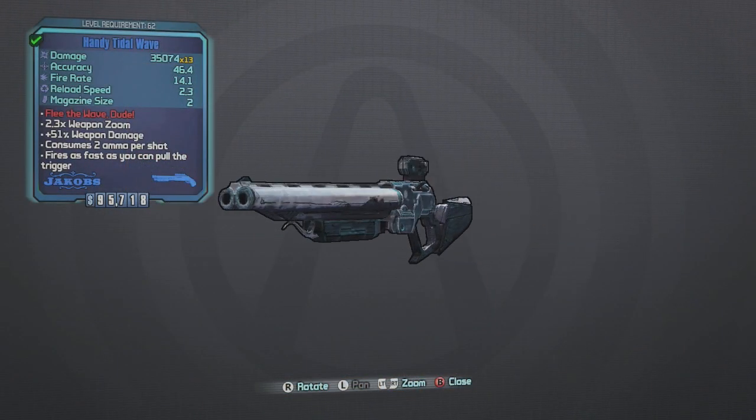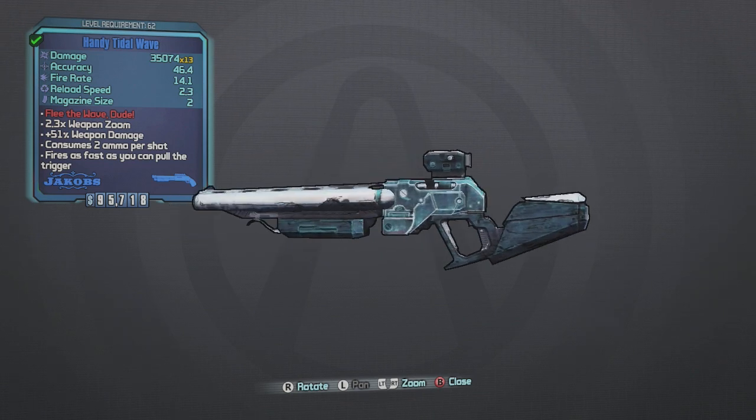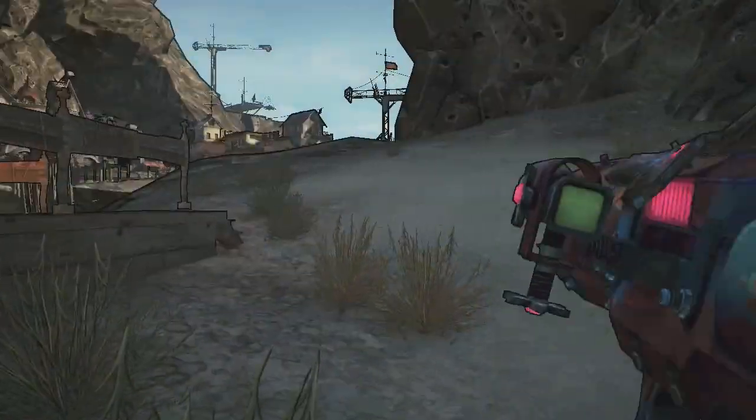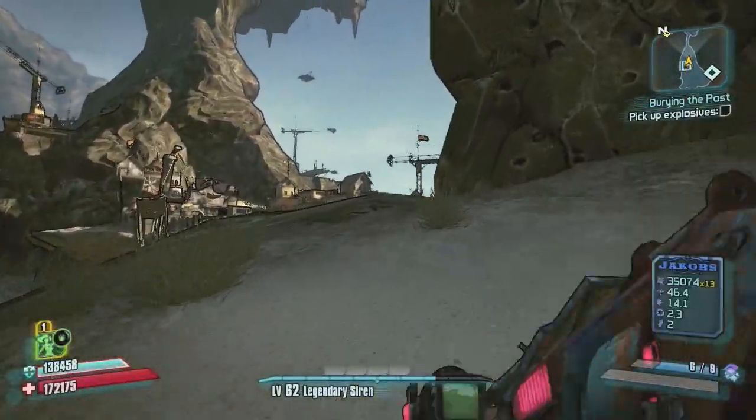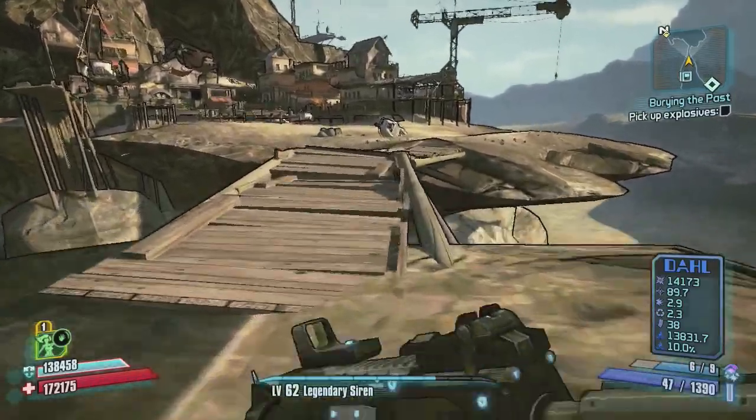This is a gun that we're getting — it is the Tidal Wave, and it is an interesting little gun, not very effective in my opinion. It looks cool and it's kind of fun, kind of like the Sandhawk, but the spread is too wide and it just doesn't do a ton of damage because of that.